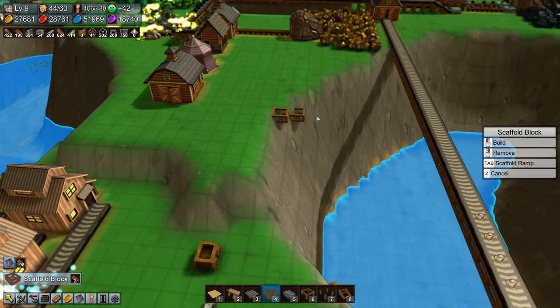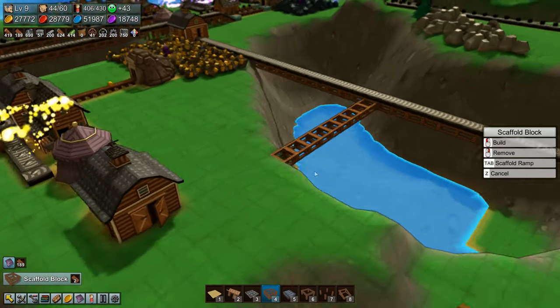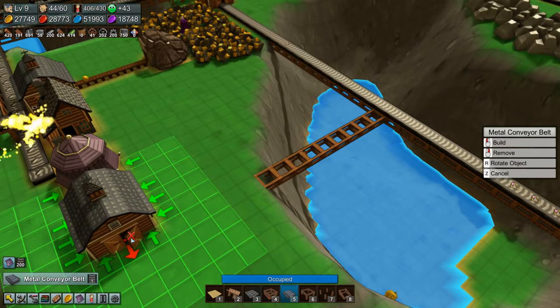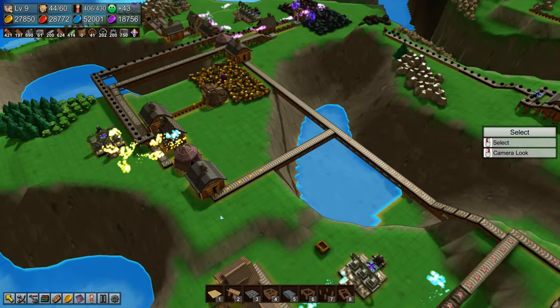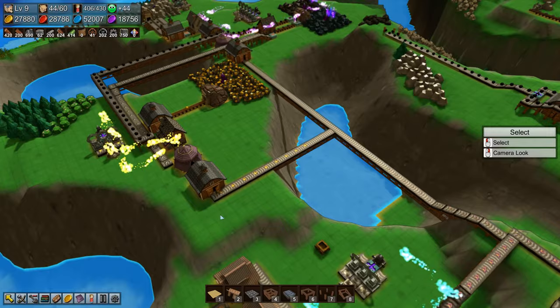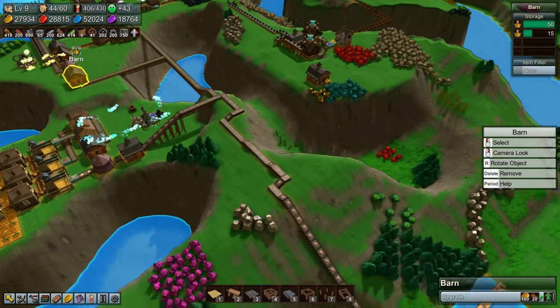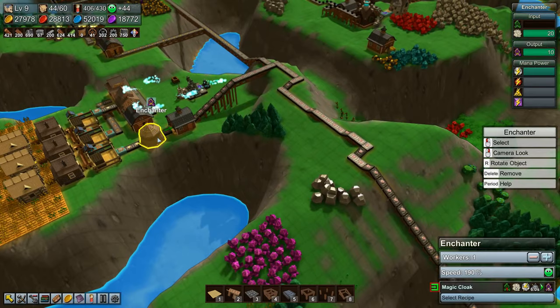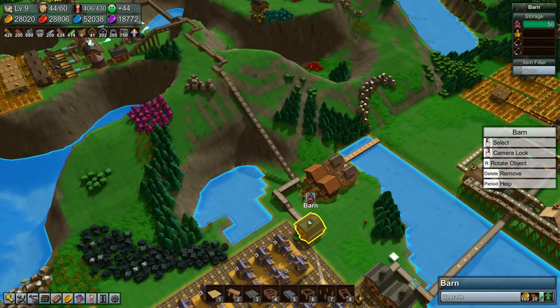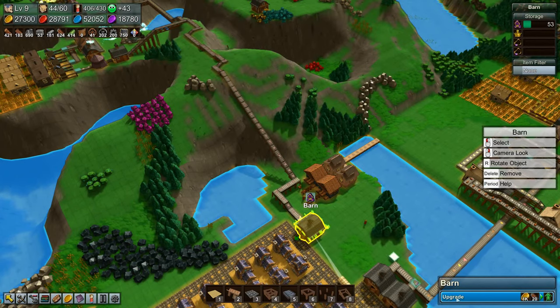Will that be the right height? Absolutely. There — crowns are coming out. Good. I do want to tell this thing not to produce if there are more than 50 magic cloaks in here. Let's also upgrade the barn.